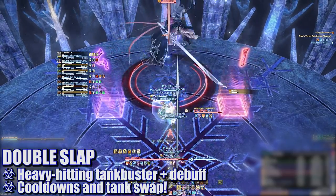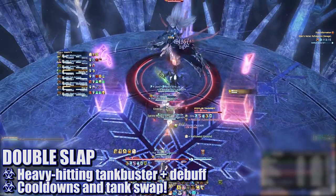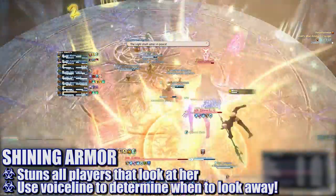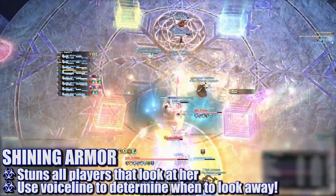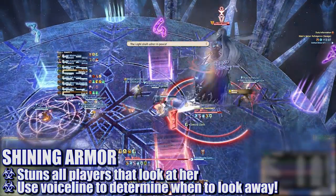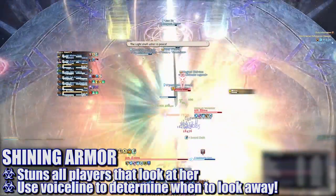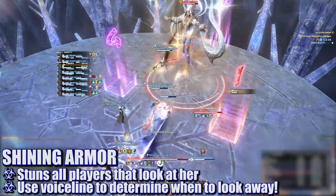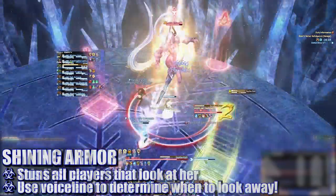Next up, the boss will cast Double Slap. This is a heavy-hitting tank buster that applies a physical vulnerability up debuff — use cooldowns appropriately and tank swap immediately after. The boss will then emote, begin to glow, and change her clothes. This is a gaze attack that will stun any players looking at her. Since there's no visual indicator apart from the glow, players can learn the timing based on her voice line — once you hear the word 'peace,' you'll need to look away.